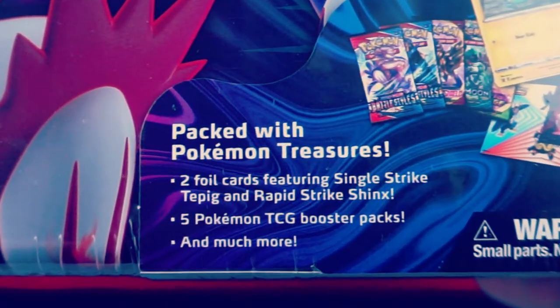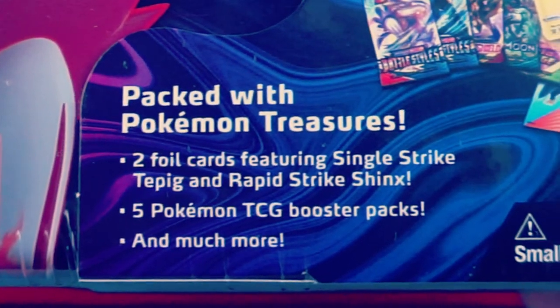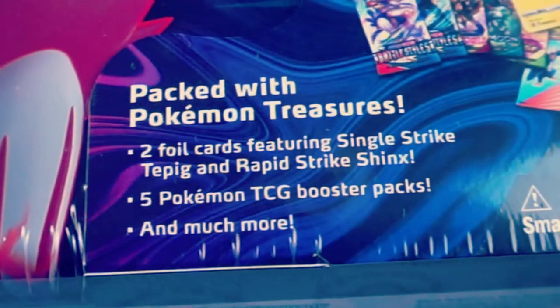Packed with Pokemon treasures — two foil cards featuring Single Strike Tepig and Rapid Strike Shinx, five Pokemon TCG booster packs, and much more!